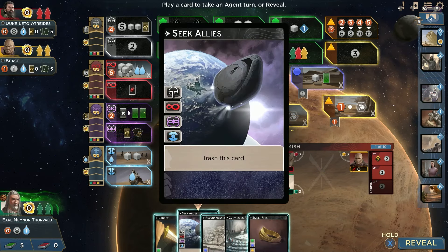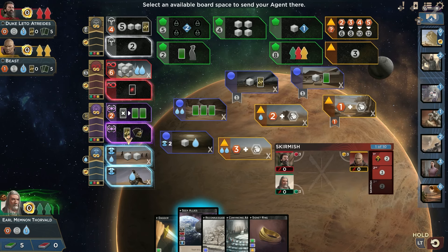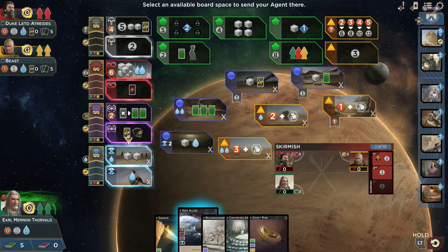During the round you'll play a card from your hand, with the colors on the side indicating where a worker can be placed. Workers can either be put on Arrakis itself, should the card match, usually earning resources, or in one of two influence slots for diplomacy. There are four factions to vie for, and placing workers not only gives rewards but also increases your friendliness with them.